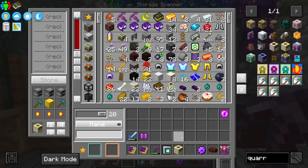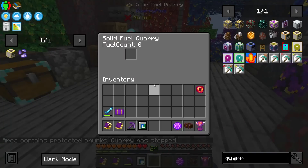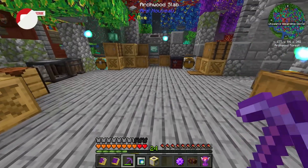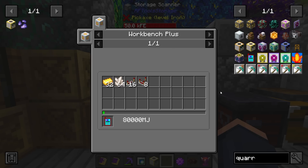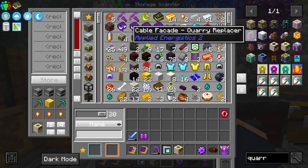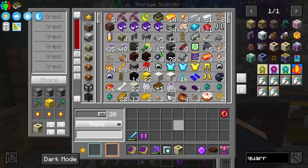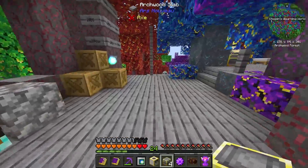I don't know too much about this. The quarry stopped because the area contains protected chunks. There's a quarry Y setter we might need, and the frame looks like it accepts coal, so we might be able to pipe coal back into itself. Let's get a chest and see if this thing works.